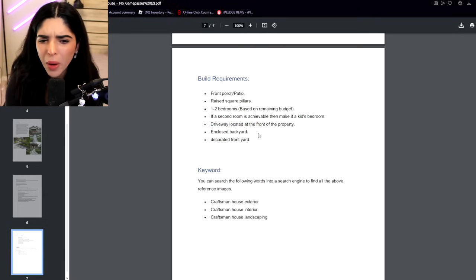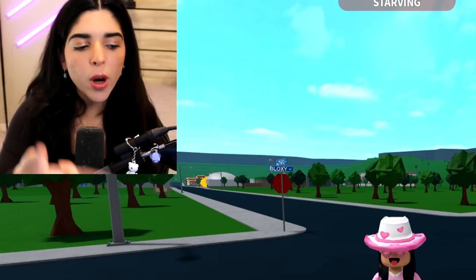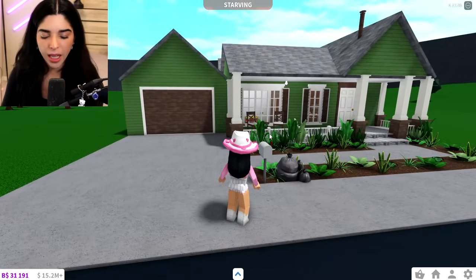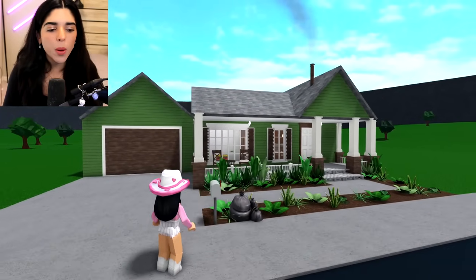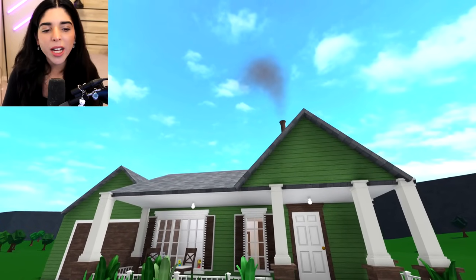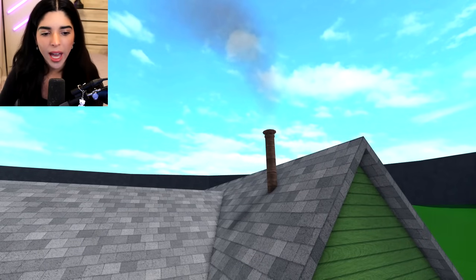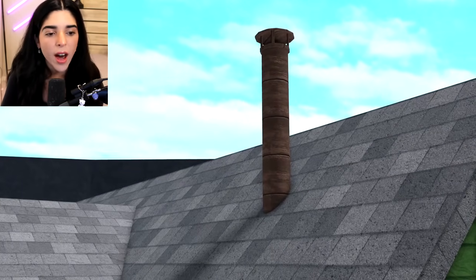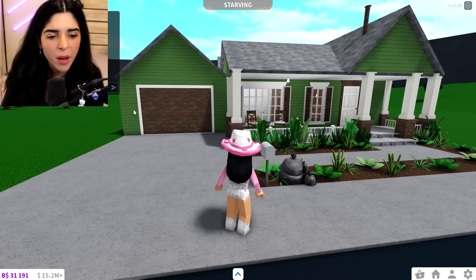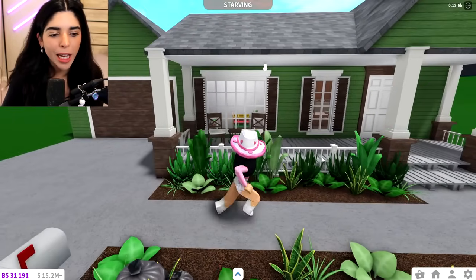Before I show you guys my house I'm gonna show you what it looked like before they switched it, because they did change a lot of things. This is how it looks — I know it's still not the best house, but it was very different. I had a raised porch. I was watching Float, who actually tier-listed all these and gave me a D — well deserved by the way. He was telling me how much of a fire hazard the wood was, and I didn't really think about that.